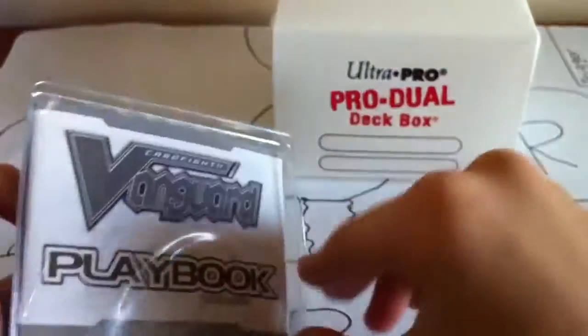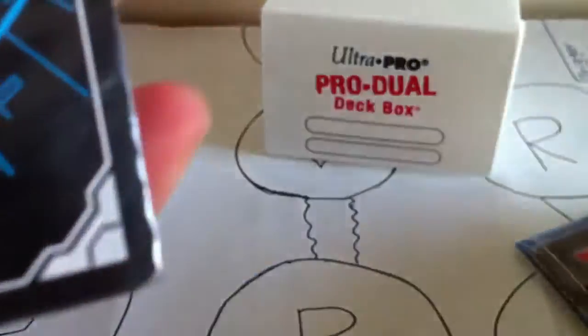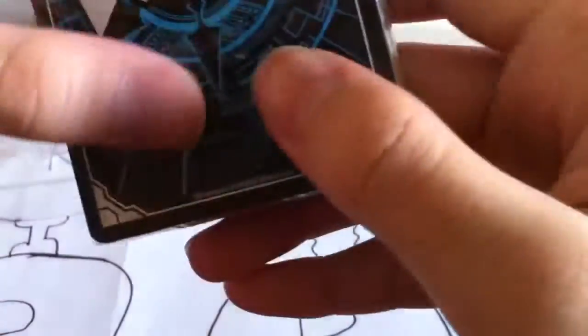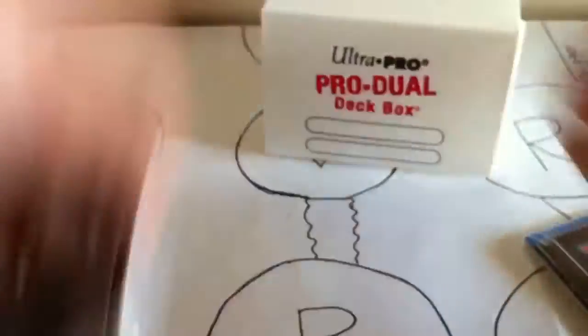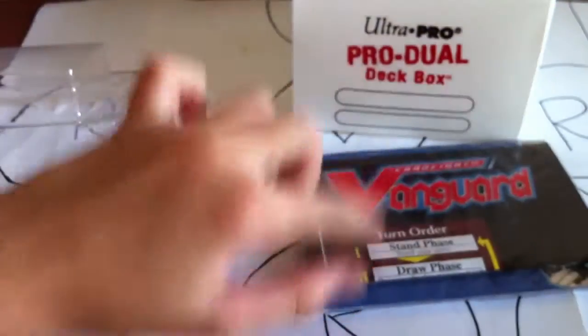Open it like this. Take out everything — basically just the playbook stuff. Now it's in a different cover because previously you pull it out, but now it's totally packaged up so it looks really nice. This is going to be very hard to open up and you don't want to destroy it. I need a lot of time. I'll show you the contents.